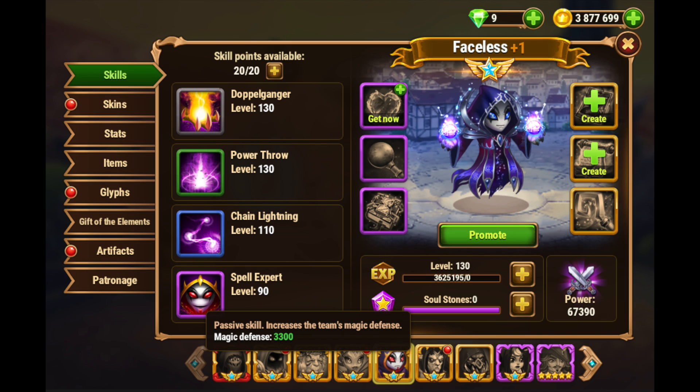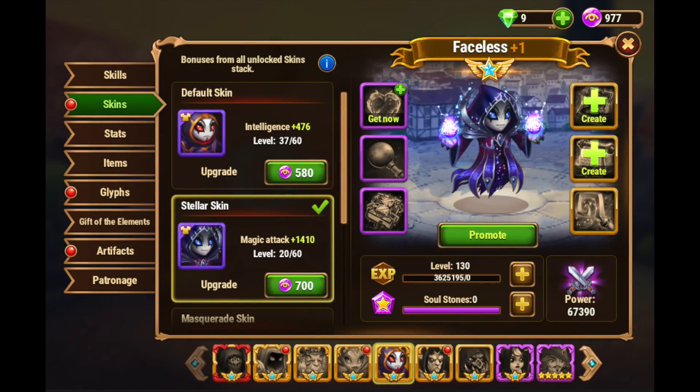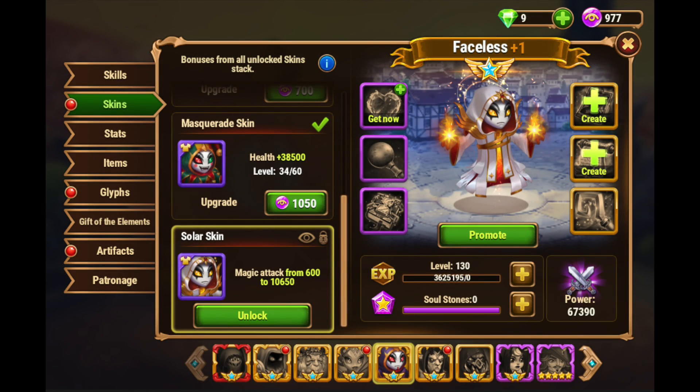Let's talk about his skins. He has four on Facebook and three on mobile as of the recording of this video, but mobile will get that fourth skin. The default skin is intelligence. Then you have his Stellar skin, which is magic attack. You have the Masquerade skin, which is health. And then you have his Solar skin, which is available now on Facebook but not on mobile — and this is also magic attack. So you have two magic attack skins, a health skin, and his intelligence skin.